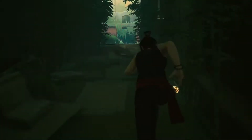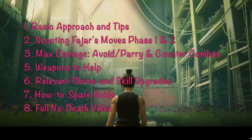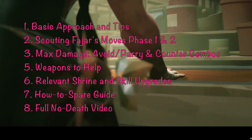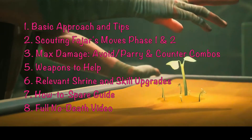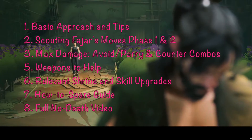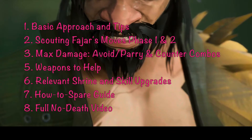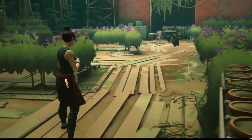Here's how this boss guide and all my boss guides are going to run down for you. It's going to start with a basic approach and tips, then we'll scout all of Fajar's moves — phase one and two. I'll talk about maximizing damage, the best times to avoid and parry, good counter combos, how weapons help, weapon locations, relevant shrine and skill upgrades, a guide on how to spare Fajar, and then a full video where I don't die and beat Fajar.